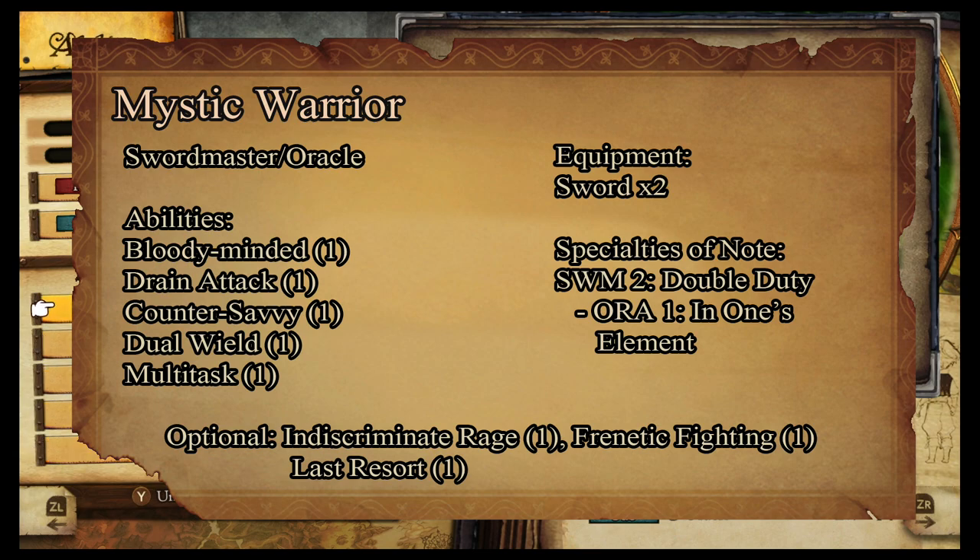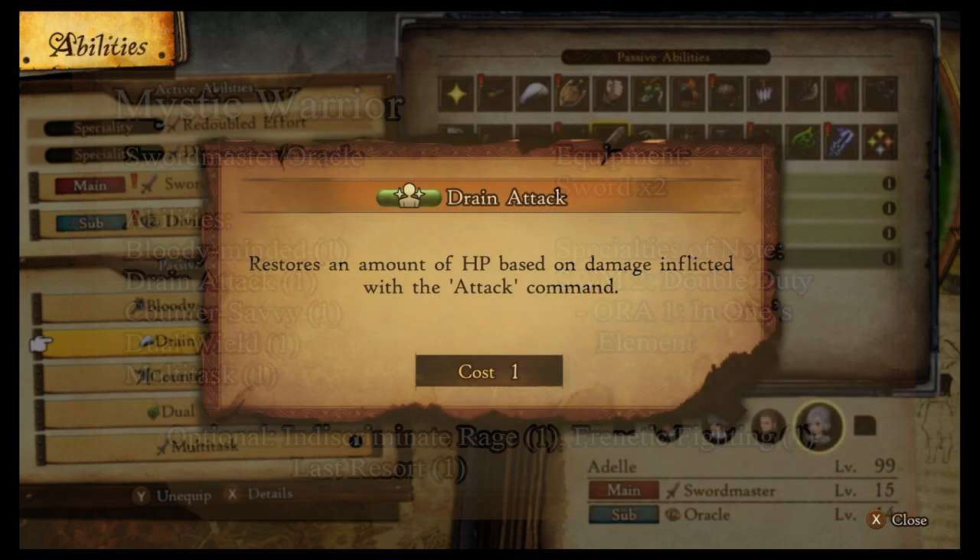I like to go for Multitask myself with this build. As for equipment, since we have Dual Wield, we'll want to take two swords on this bad boy. And we're good to go.